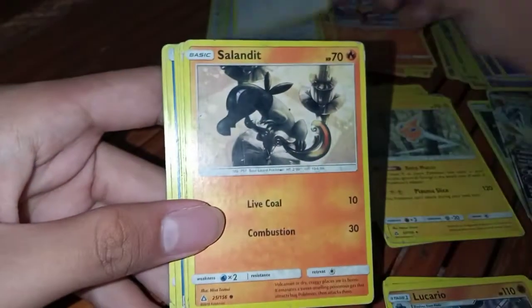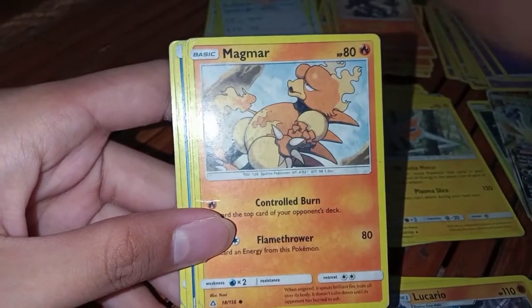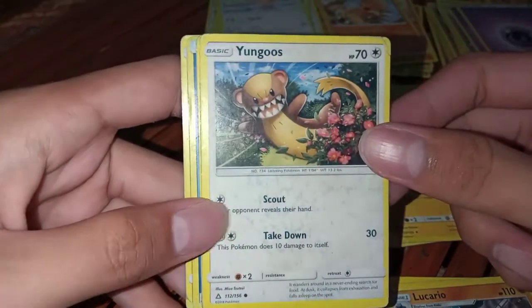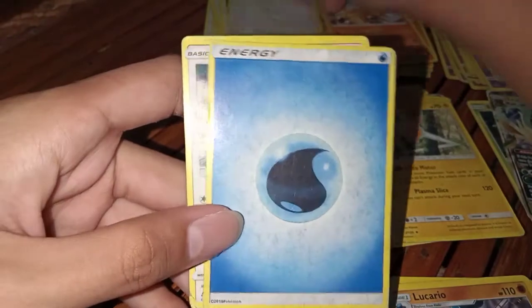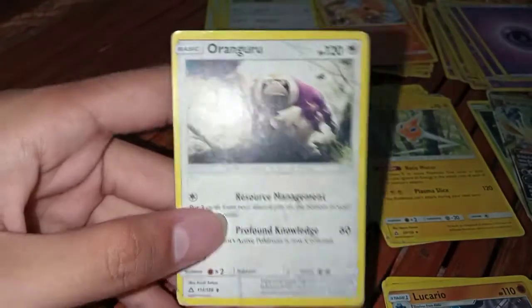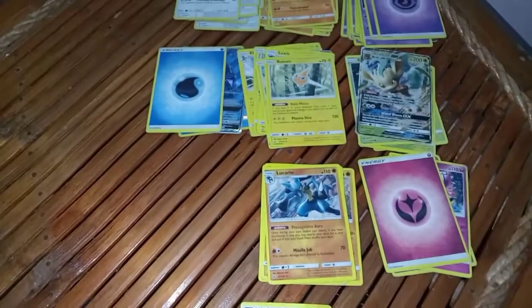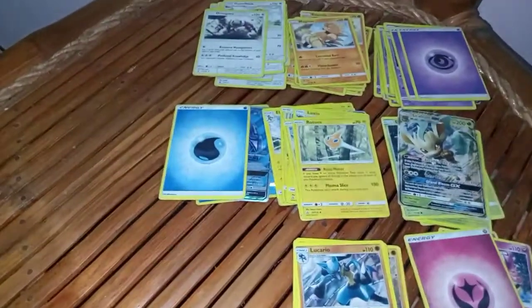Lickitung. Salandit. Magmar, a Yungoose, another Yungoose, Gumshoos, a Water Energy, and Oranguru. These are my Pokemon Ultra Prism card collection. Thank you for watching.